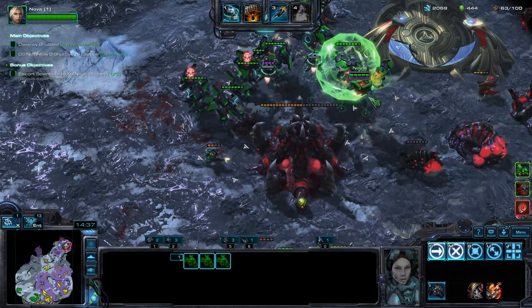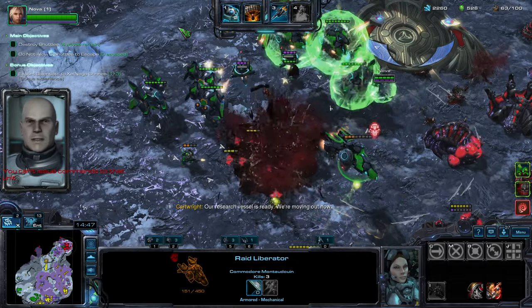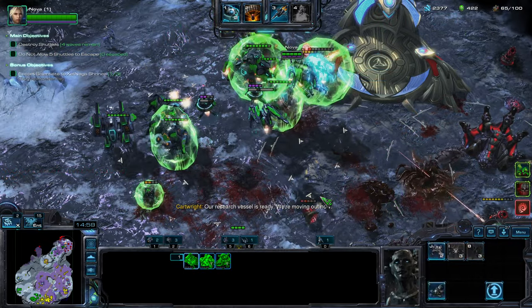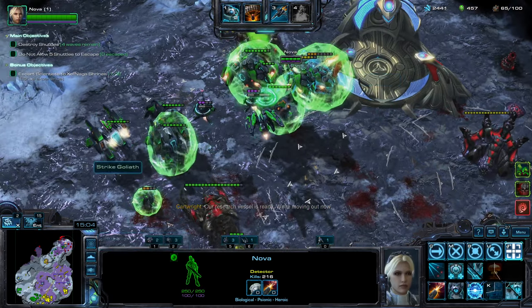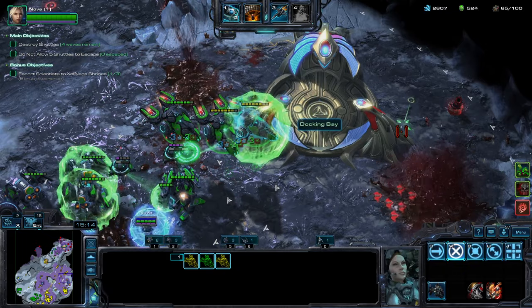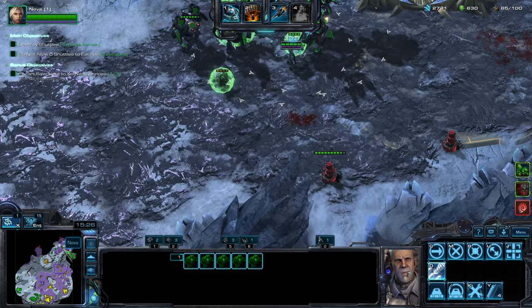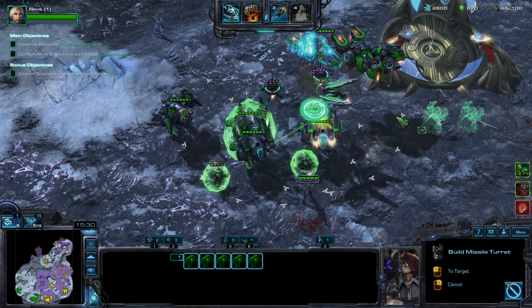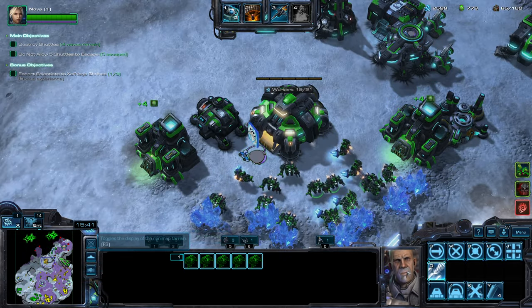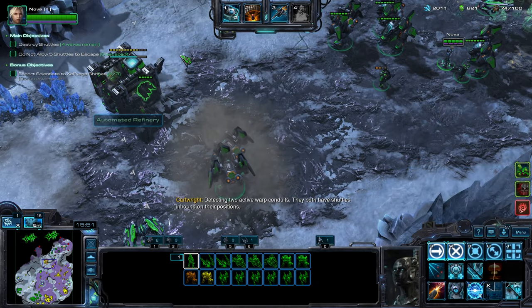Let's get a couple of the passive drones. That costs so much. Our research vessel is ready. Maybe I can get some ghosts. Zagara is spreading creep diligently like a try-hard 1v1 player — awesome. Let's protect our base.